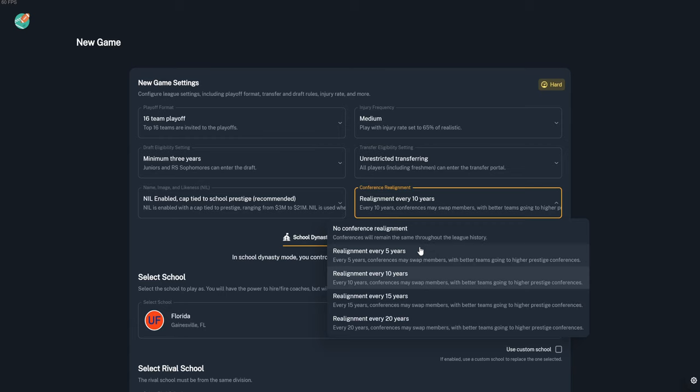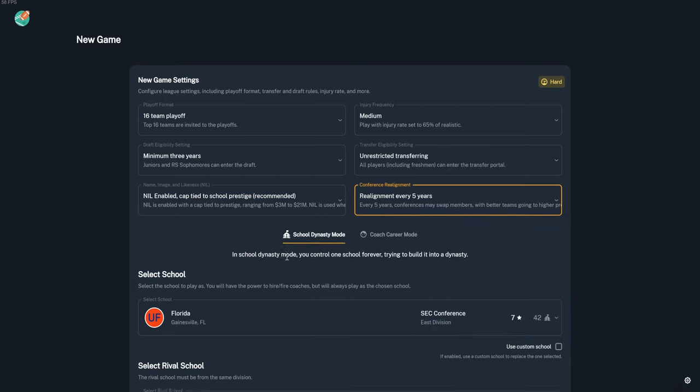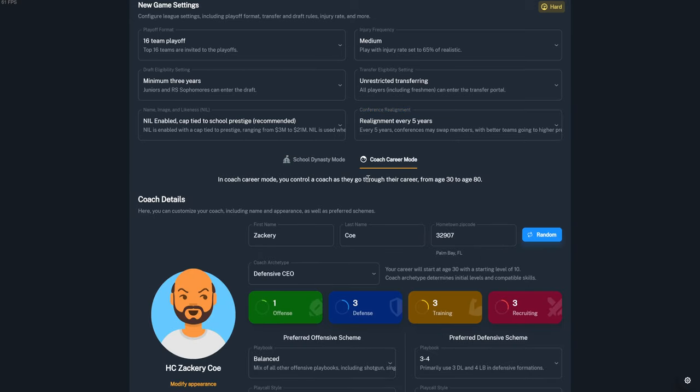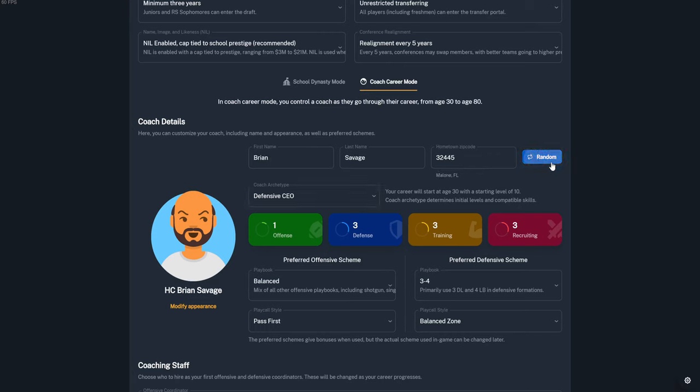For realignment, you can set options for 5, 10, 15, or 20 years, and in a recent update you can actually have realignment every season. In School Dynasty mode, you stay with the same school the entire duration. Coach Career mode is fun — you start at whatever school you want but can take jobs in the offseason.